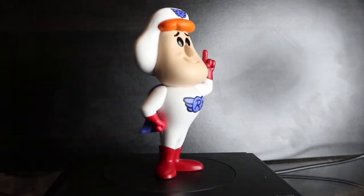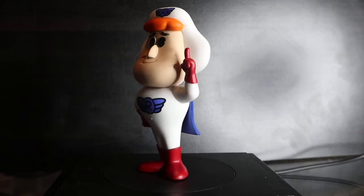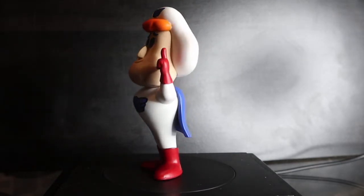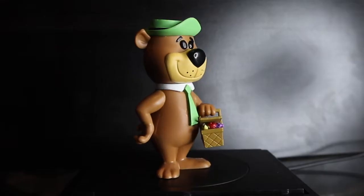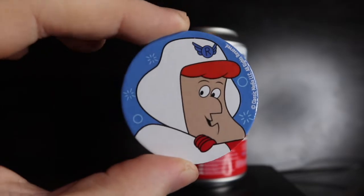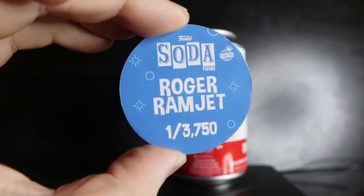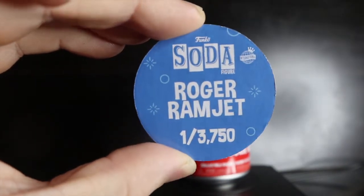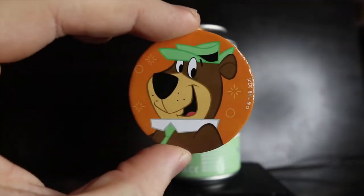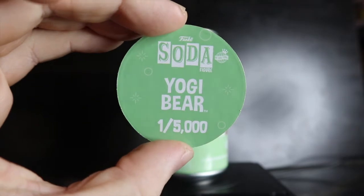Next, I'm opening Roger Ramjet and MD is opening Yogi Bear. Three, two, one — both common. Roger Ramjet has a really puffed-out chest for a character like that, pretty crazy. Yogi Bear looks really cool with the picnic basket. Roger Ramjet's pog has the blue background since it's an international can, limited to one out of 3,750 pieces. Yogi Bear has the orange background, also international, limited to one out of 5,000 pieces.